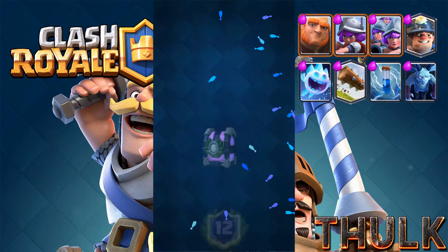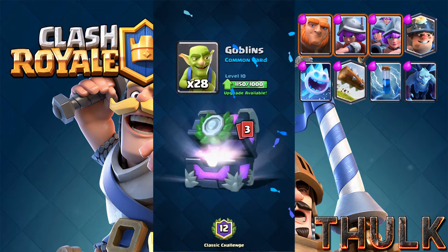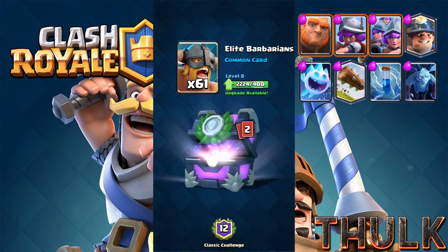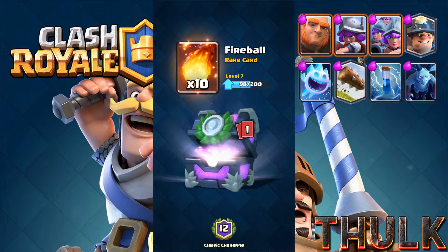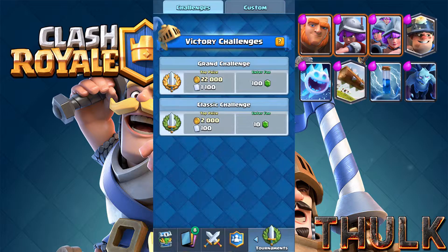Let's see what's in the box. We got 1,000 gold, more goblins, elite barbarians, fireball, and Expo — excellent! Thank you guys for watching.